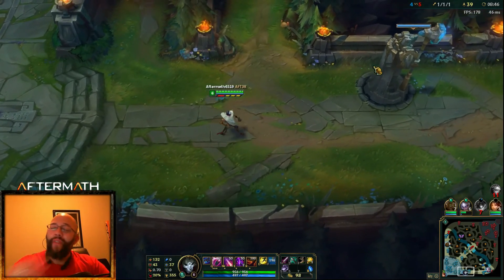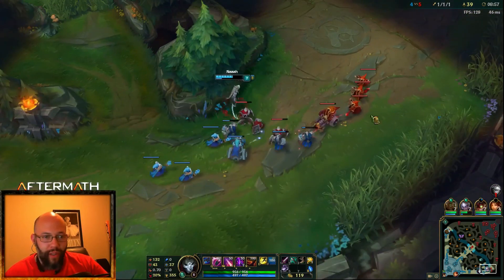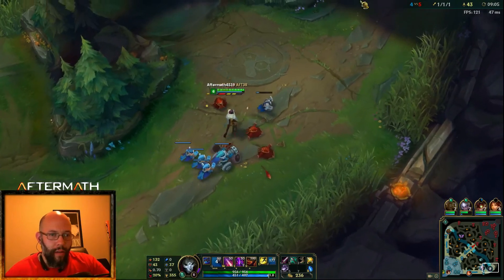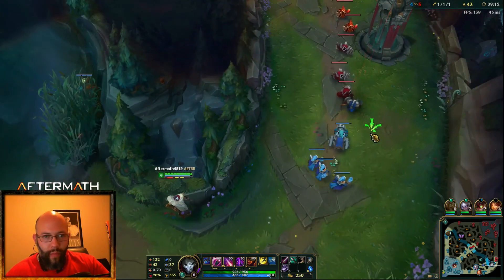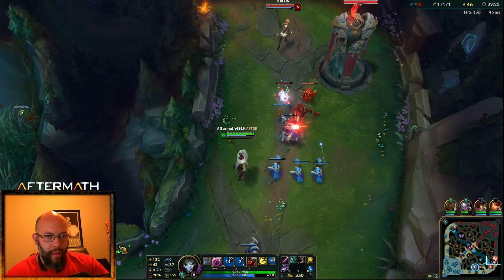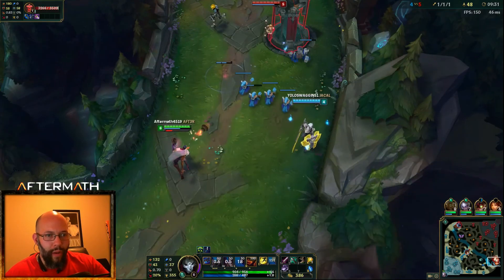It's four to five in favor of the enemy team so far. Ezreal's two and one, I'm one and one — one kill, one death, one assist across the board. I have one more CS than him but he is dead so I should be able to clean up a lot more. Nice clean CS there, let's drop a ward and put a little bit of pressure on this tower.